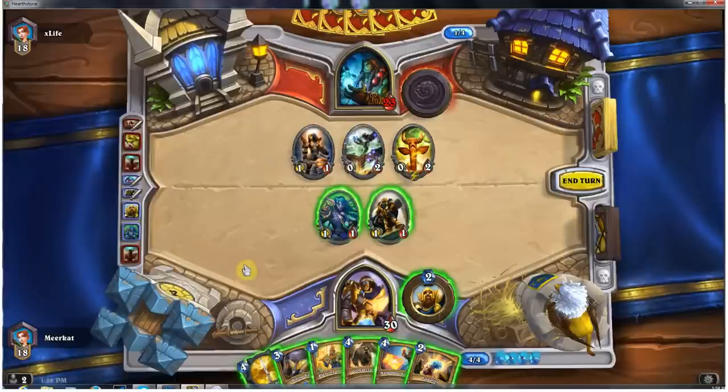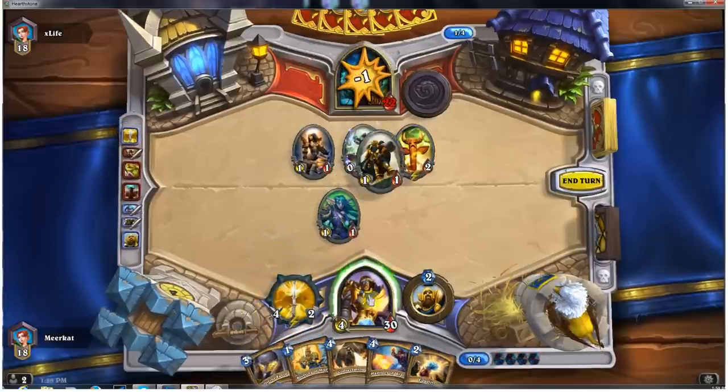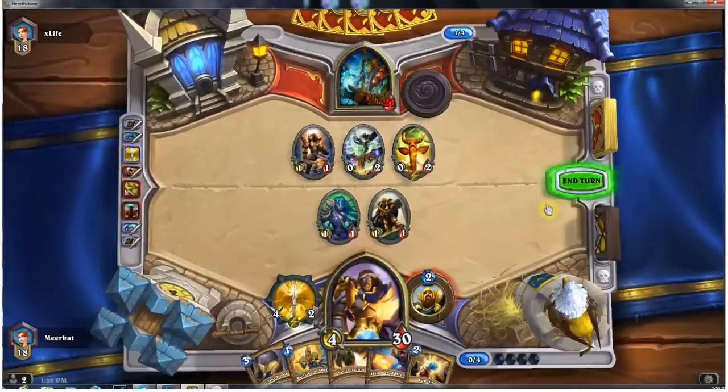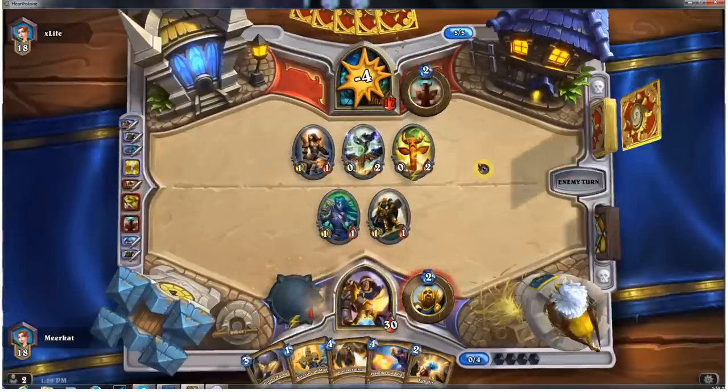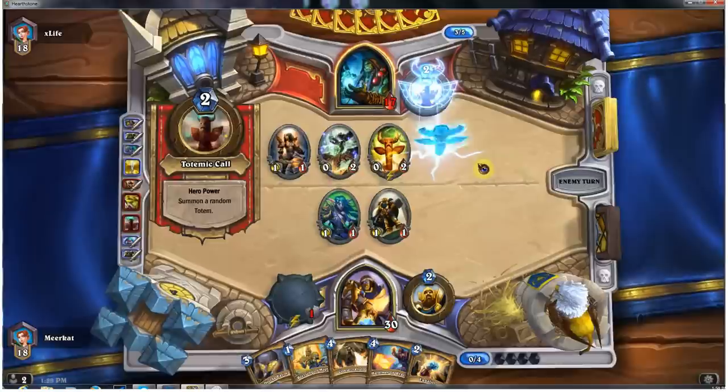I could use Truesilver Champion. I prefer to save it for when I am down in health, which I think is what I should have done last game. If I just continue to be aggressive, I could do 6 points of damage to him. Let's go ahead and drop it down. I might not be getting the healing out of it like I'd want, but at this point I'd rather just try to attack him as much as I can. The concept of the Shokadin deck is to be very aggressive, so I might as well be as aggressive as I can.